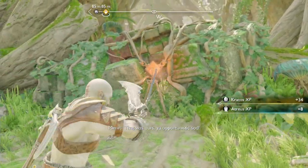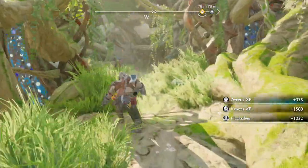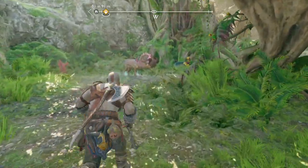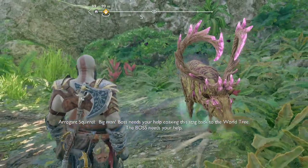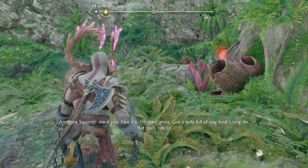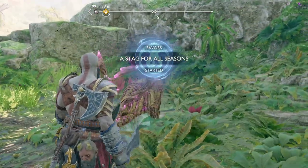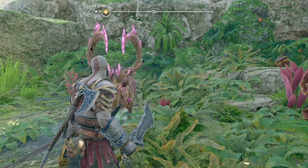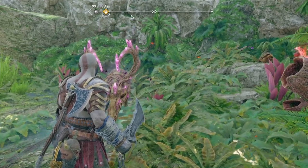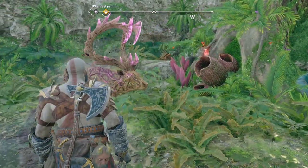Now we're going to pull out the blades and go over to this on the west side of this little island. Now that it's daytime, we can swing across this, and this will lead us to another stag. I'm not sure which season this one is — we'll find out. This is the one that actually is supposed to start the quest. It is whichever stag you see first. This is the third stag.